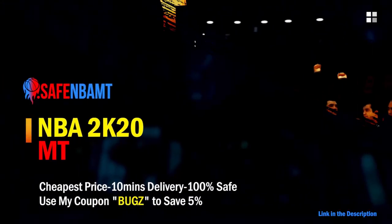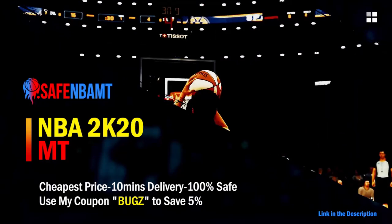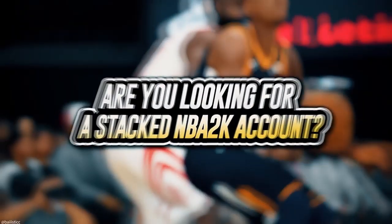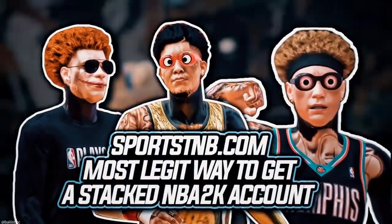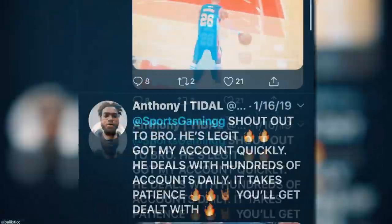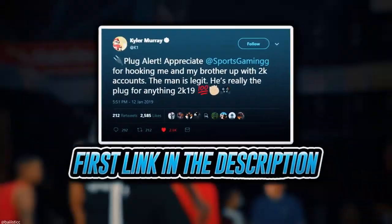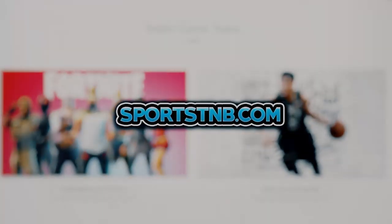If you want cheap, fast and reliable NBA 2K20 MyTeam coins, head on over to nbasafe.com and use code 'bugs' for five percent off at checkout. If you're looking to buy a stacked NBA 2K account with max badges and more, visit sportstmb.com — he's been in the community for years and has hundreds of reviews. Click the first link in the description to get your account today.